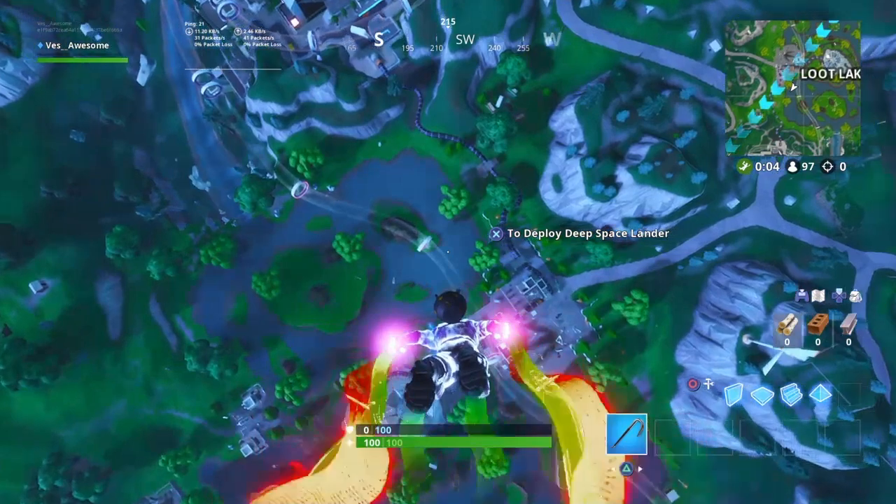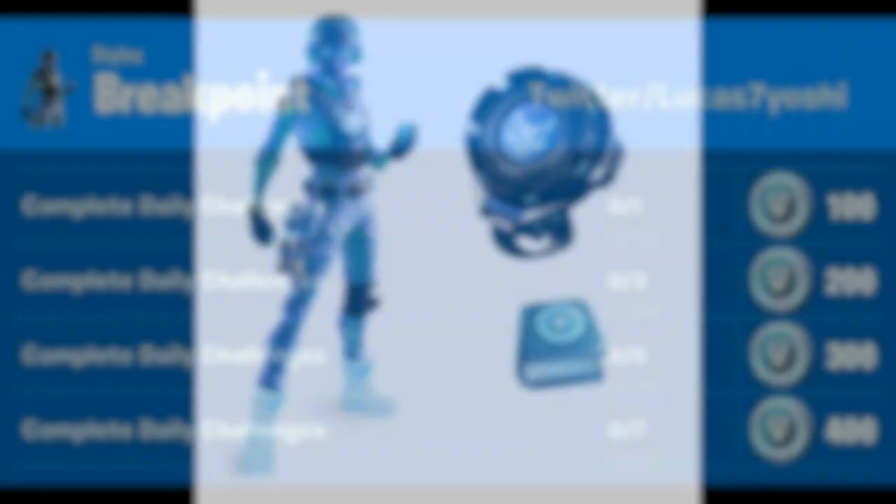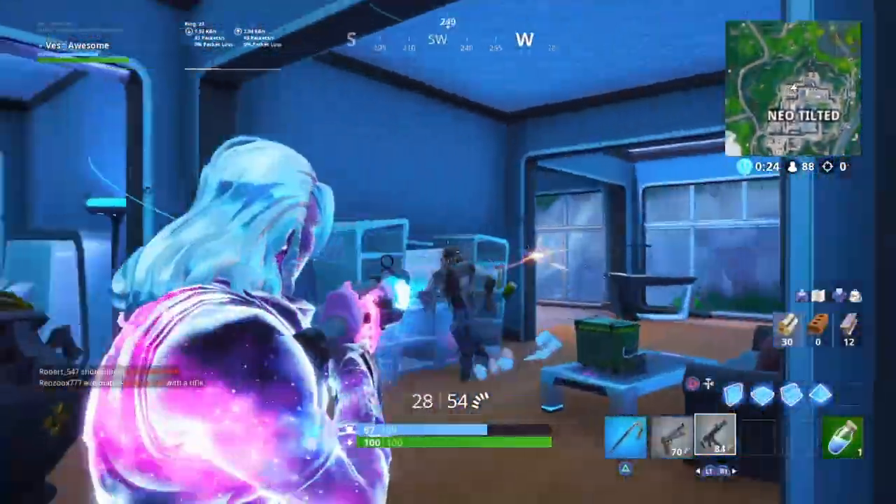As you can tell by the footage at the beginning of the video, it contains a skin and a backbling. But a lot of people kind of forget — it's going to contain V-Buck Challenges. These challenges are similar to the Inferno Pack and the Fallen Love Ranger Pack. If you don't know, I'm going to put it on screen right now: you complete one Daily Challenge, you get 100 V-Bucks; three Daily Challenges, you get 200 V-Bucks; five Daily Challenges, you get 300 V-Bucks; and if you complete seven Daily Challenges, you get 400 V-Bucks. So it's basically similar to the Fallen Love Ranger and the Inferno Pack.